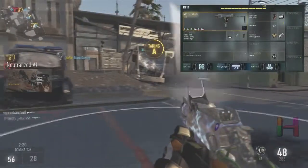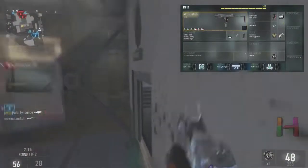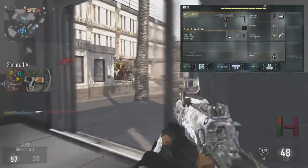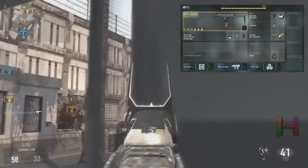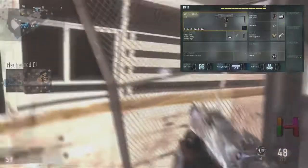For my third attachment, I'm using extended mags, because you get into a lot of situations — like exactly in that triple kill in the beginning — where it runs out of bullets pretty fast. The MP11 Goliath has a really good fire rate, so it runs out of bullets pretty quick. Extended mags can always help you get double kills or just help you out in a gunfight when you need to shoot all the bullets down range that you can.